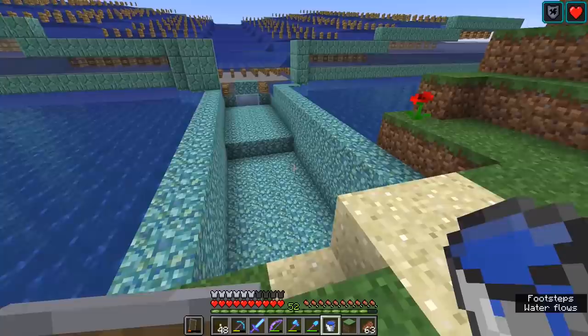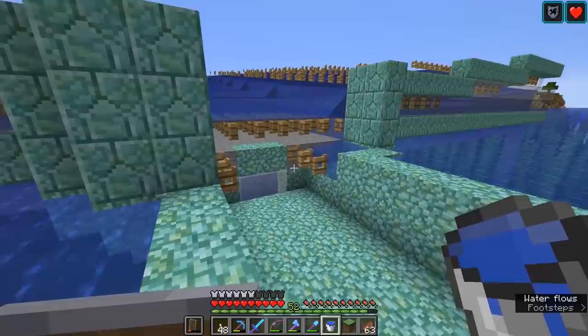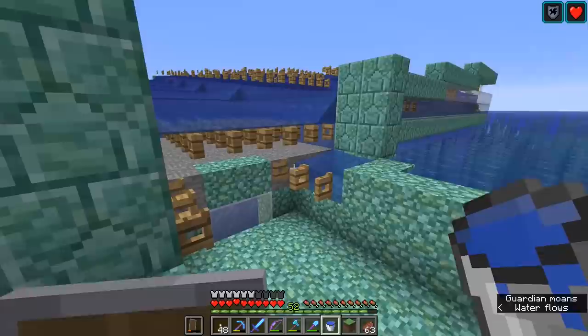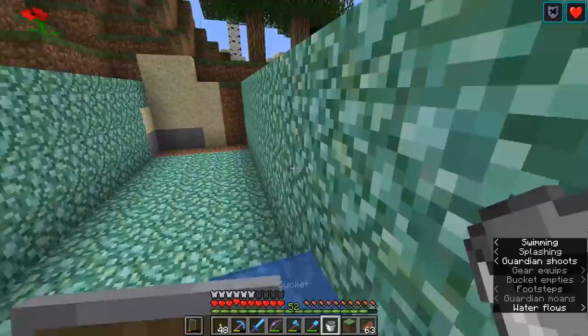I've got 16 blocks marked out here and I think I'm probably going to drop the Guardians down there. Even though we would be closer to some of these chunks here in the farm, that would allow for Guardians to spawn. We will still be at least 24 blocks away from most of the farm, enabling the Guardians to be directed up into here and out.